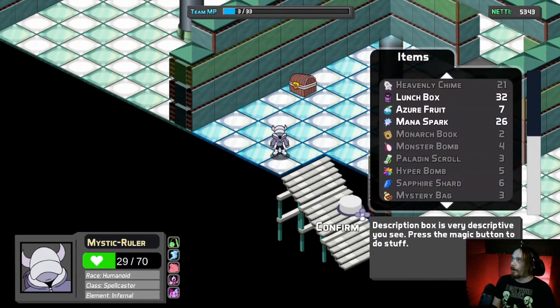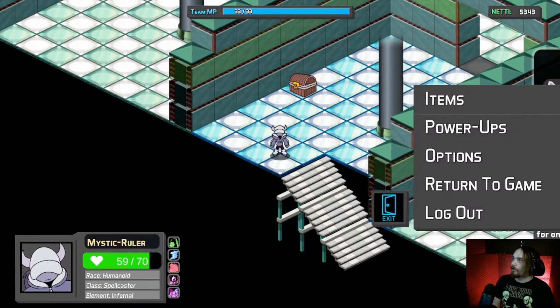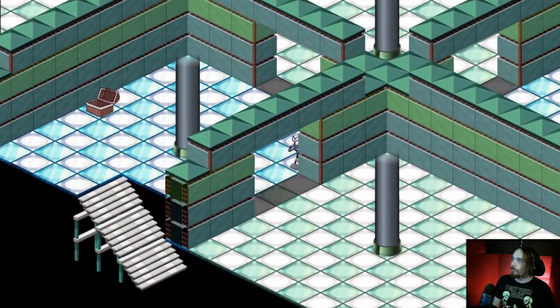All right, items — better spark as your fruit. All right, what's in here? More treasure — magic minus. Oh boy.